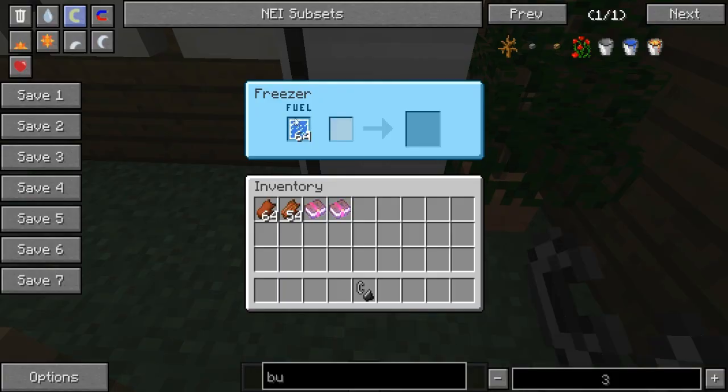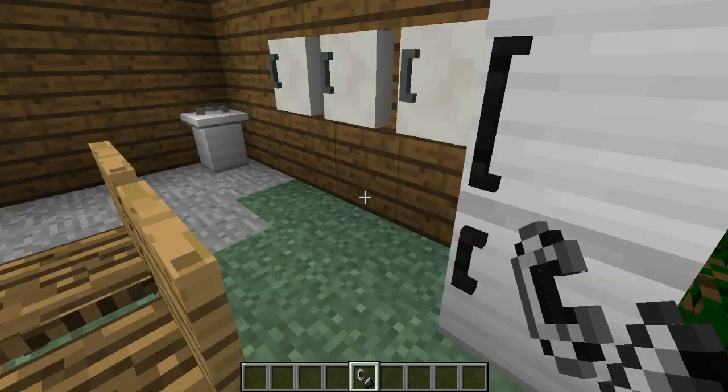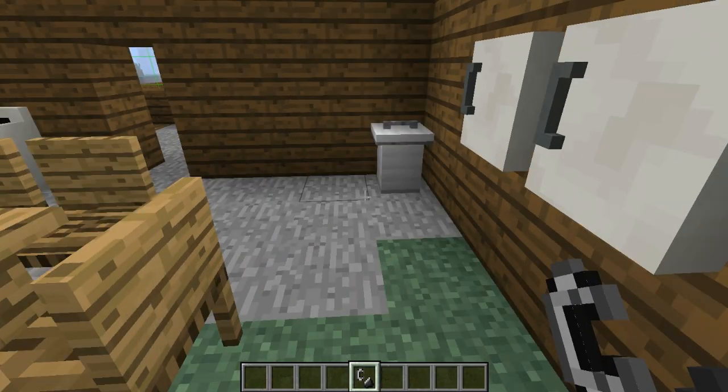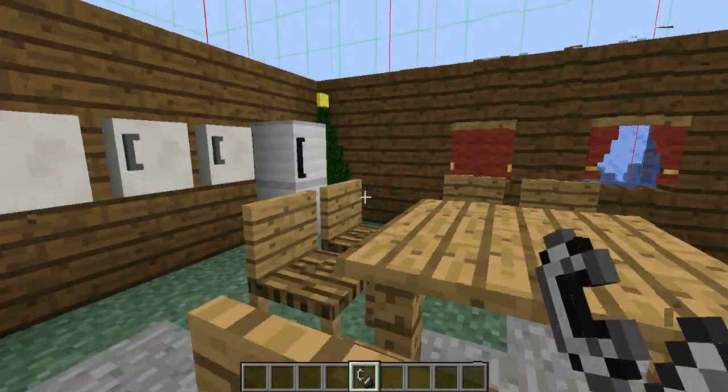Right here we have the freezer. For the fuel, you're going to need cooling packs. You can put rotten flesh in it and it starts cooling. When it's done, it becomes flesh which you can eat without getting poisoned. And that flesh you can put in the furnace and cook into cooked flesh.